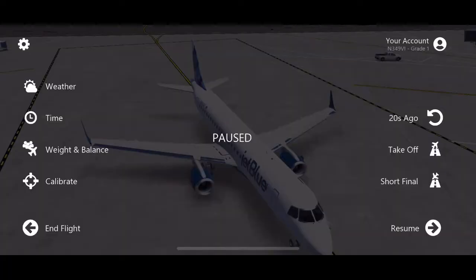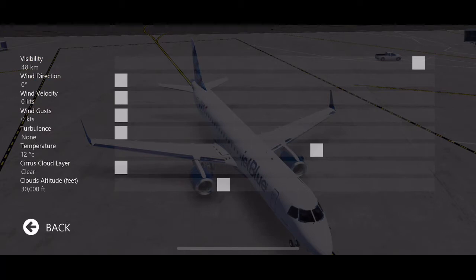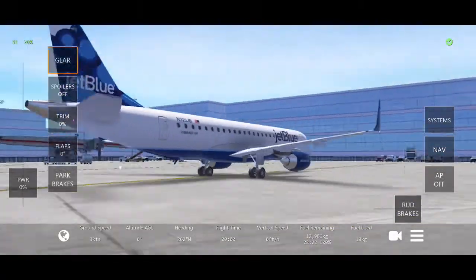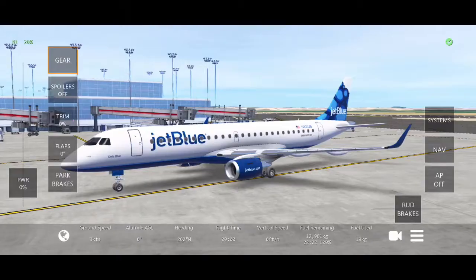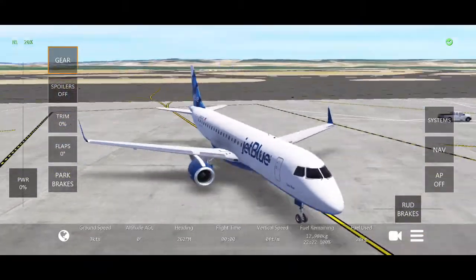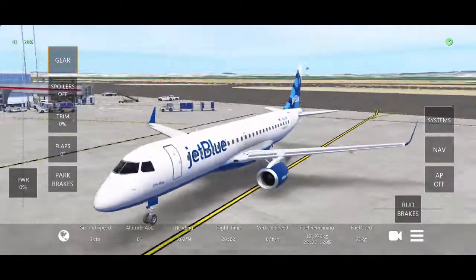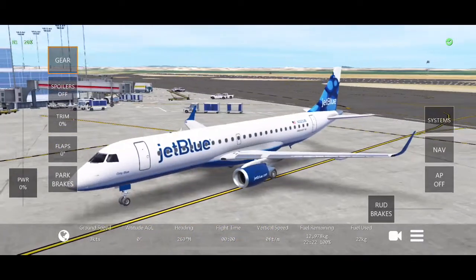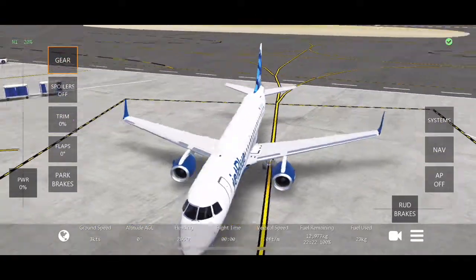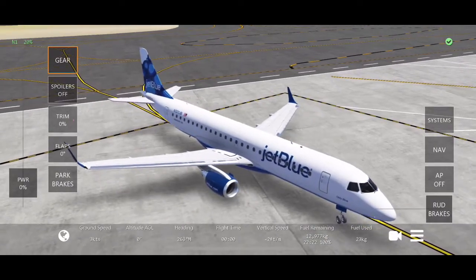Hi everybody and welcome to another video. Today we're doing Infinite Flight — I'm gonna test these clouds really quick before I start. Look at that, there's different cloud levels, I can make them different heights. I wonder if I wasn't playing solo if I would be able to change that. It'd be kind of cool if you couldn't change it and it was just like a set thing for everybody. That is crazy. Anyway, hi everybody and welcome back — I'm playing Infinite Flight, the test beta. Look at this, this is insane. This is 21.1.